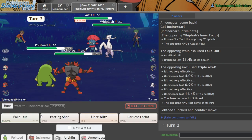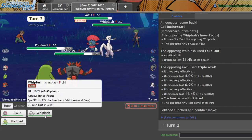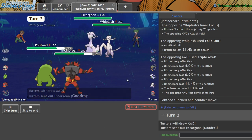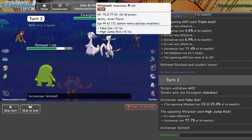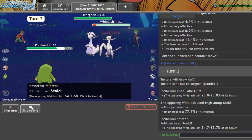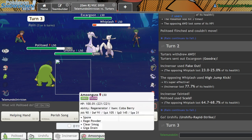I can go for Fake Out and Scald though — he doesn't really have anything that wants to switch into it. Groudon could switch in, but yeah, I don't know why you're switching in that thing. I completely forgot about that Inner Focus ability — I'm stupid, but it doesn't matter. I can Aqua Jet now. I'm gonna Aqua Jet and get in Amoongus.